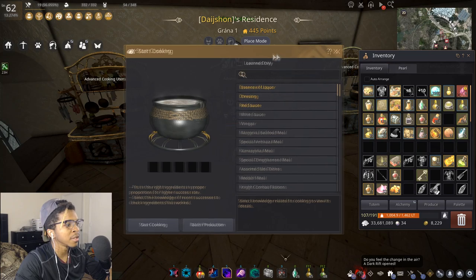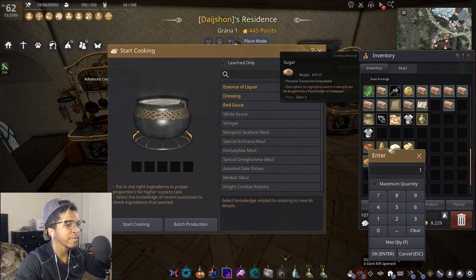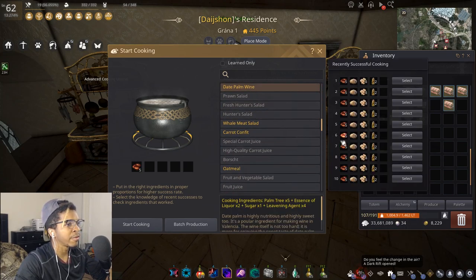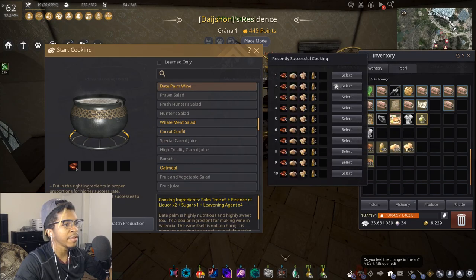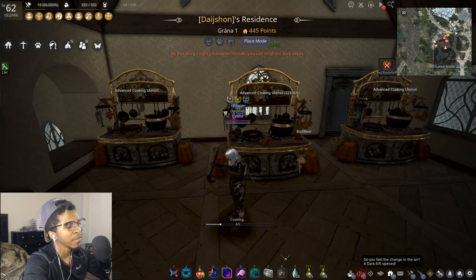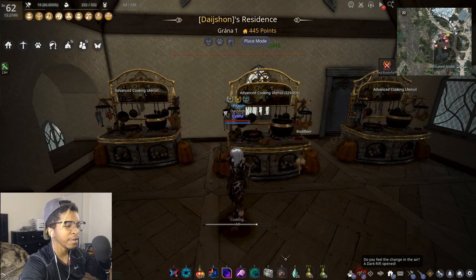Cooking in-game is the process of taking materials that you either gathered yourself, bought on the market, or had your workers gather, and turning them into a finished product using the life skill cooking.